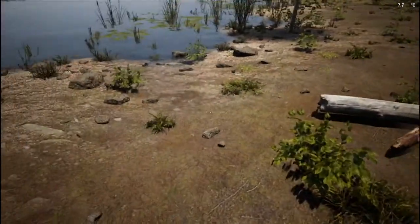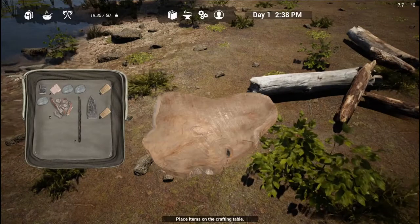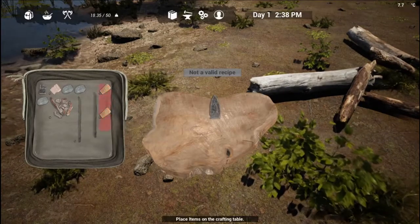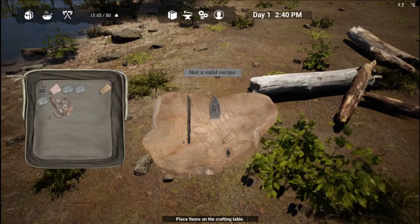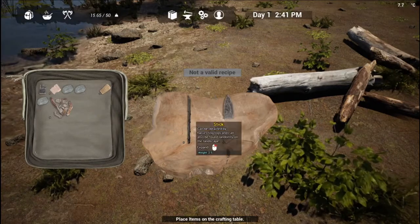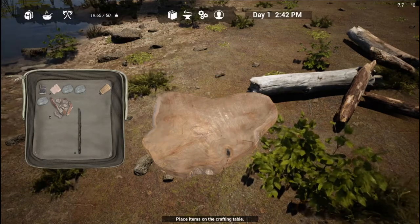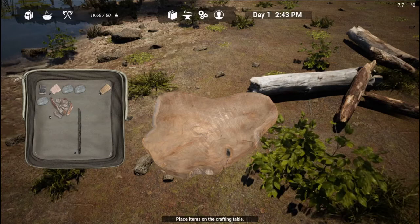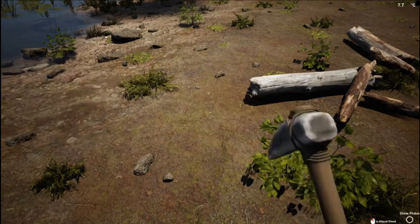One annoying thing is that if you leave items on the floor they will disappear after a certain time — that is a pretty rough mechanic. Anyway, we've got the pickaxe crafted now, so we can go smash up some boulders for stone instead of gathering it manually.